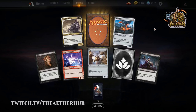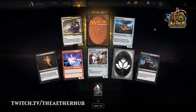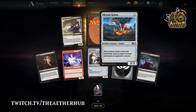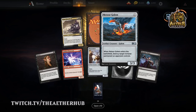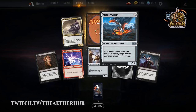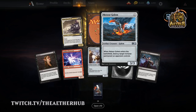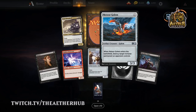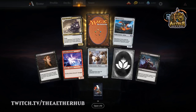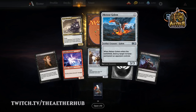Meteor Golem — that thing is a boss. I'm definitely going to be trying to do something with that with a reanimator shell. Obviously it's insane if you have the ability to pull it out for free. He's definitely Meteor than your average Golem — unless you count Karn. Karn ends the game much faster than this, but as a reanimation target, this thing is pretty boss because it destroys anything, even Planeswalkers.